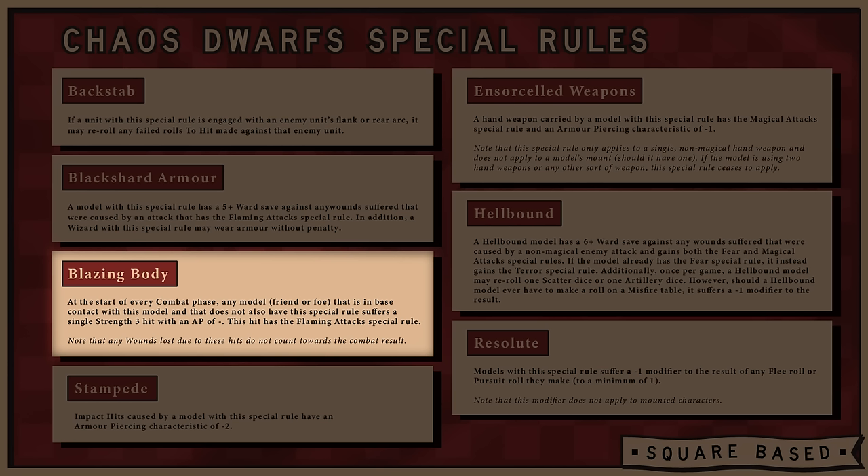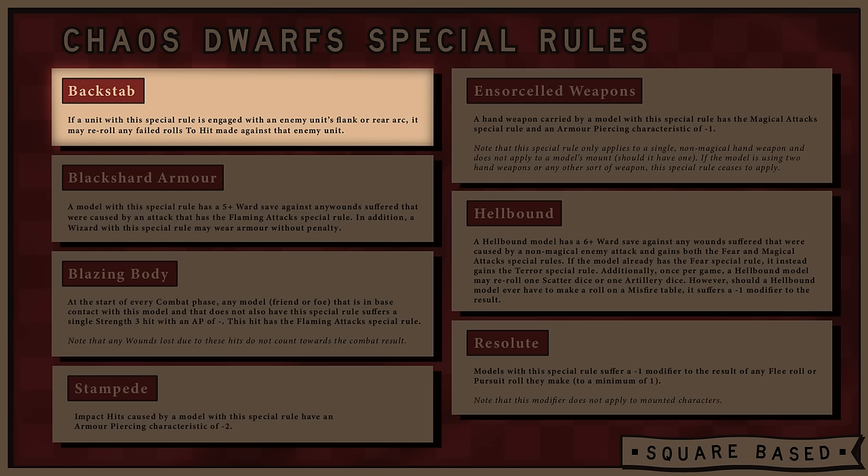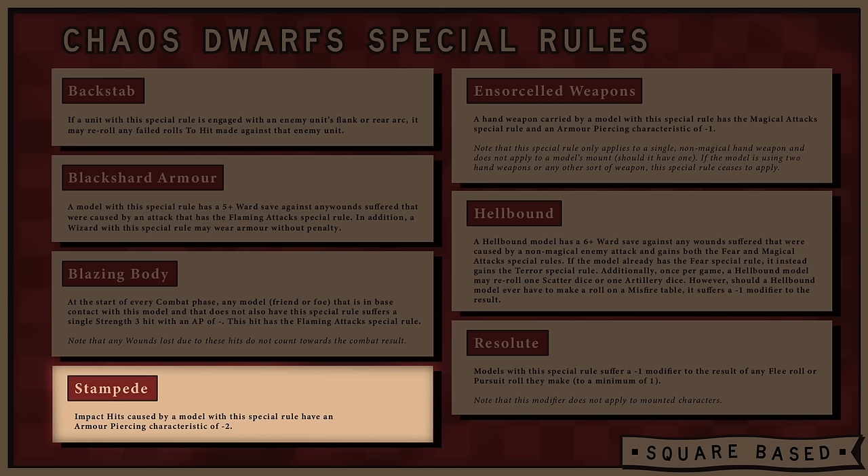Some units in the army have the Blazing Body special rule. At the start of every combat phase, every enemy model in base contact with a model with this rule suffers a single Strength 3 hit with the Flaming Attack special rule. This is great because it's every model in base contact — if you're into a large enemy unit you could get a lot of attacks — and it triggers every combat phase, even on the enemy's turn. The Hobgoblins benefit from the Backstab rule: if a unit with this rule is engaged with an enemy unit's flank or rear arc, it may re-roll any failed to-hit rolls. And the Stampede special rule means impact hits caused by models like Bull Centaurs will be AP 2.